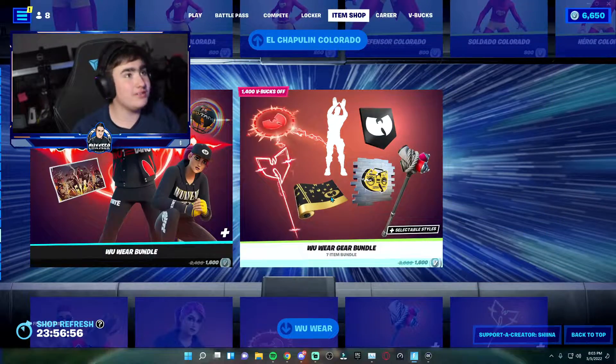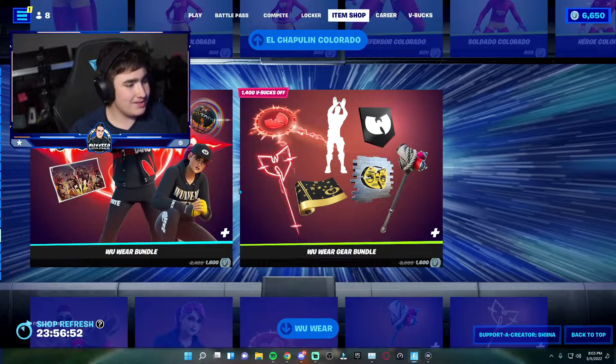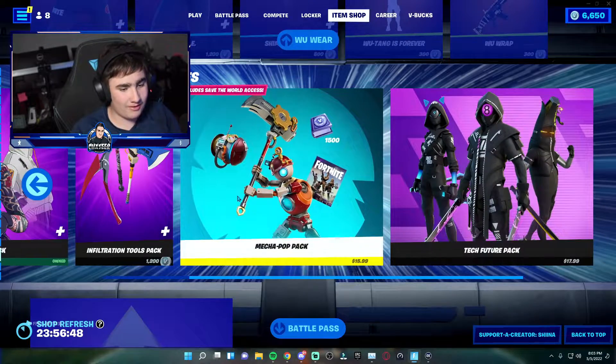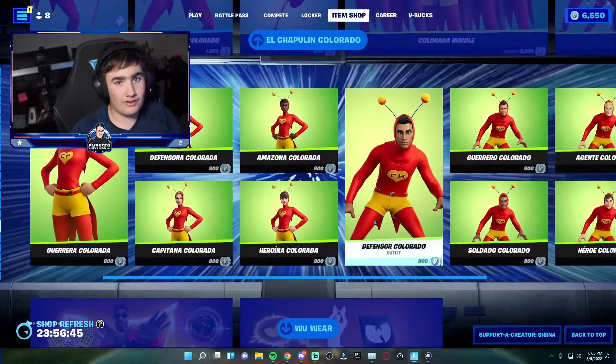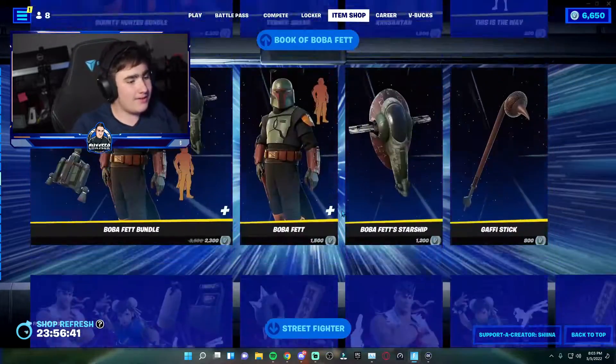The El Chapulon Colorado stuff and Woo Wear stuff is still here. The Woo Wear stuff has literally been in the shop for like two weeks now — you can take it out now, Fortnite, please, nobody's gonna buy it. There are also a lot of packs currently available. The Tech Future pack has been in the shop for a really long time — I'm surprised it's still available for purchase.